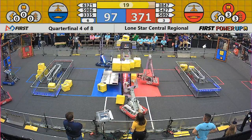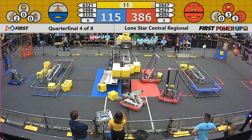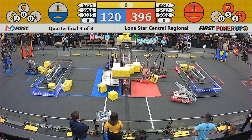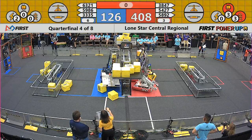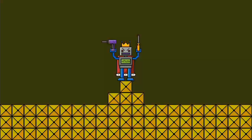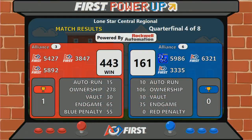20 seconds left. Teams can start the endgame if they'd like to. 54-27 trying to get a cube out of the way off the platform. 10 seconds left. A commanding lead for the red alliance. 54-27 is up on the platform, being joined by their partners. On the blue alliance, 63-21 had unfolded. And here we have the official score from that quarterfinal match — it goes to the third-seeded red alliance with a score of 443-161.